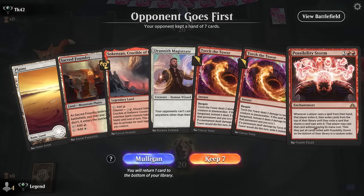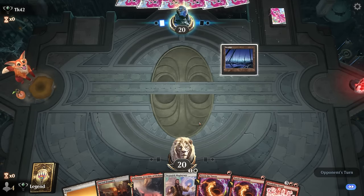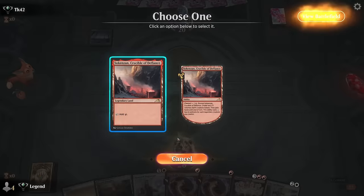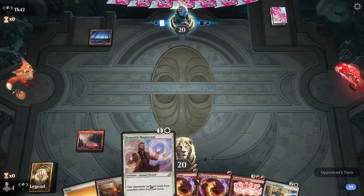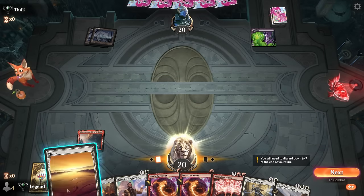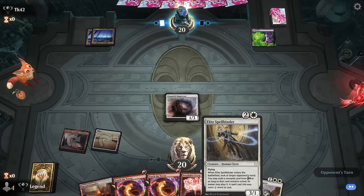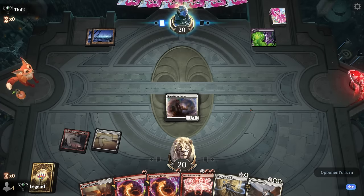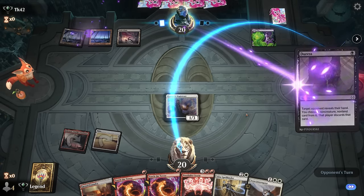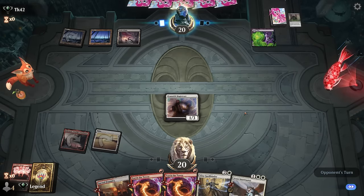Game 4, we're on the draw with Magistrate and Possibility Storm — the best two-card combo since it's one-sided. We can keep up Torch the Tower, and Spellbinder is a great follow-up to Magistrate. Opponent plays Waste Knot — they're on the discard deck. Still going to play Magistrate. Keeping a five-mana card in hand against a Waste Knot deck is going to be difficult. Opponent casts Thoughtseize and takes Possibility Storm. No fun allowed.